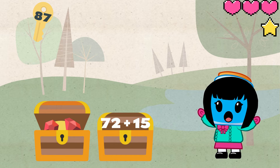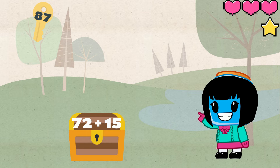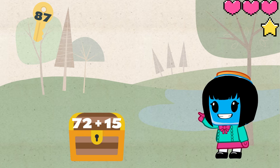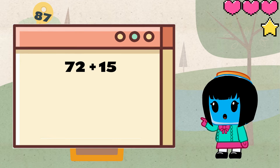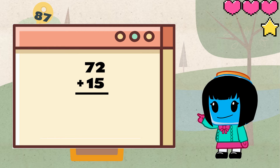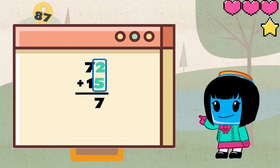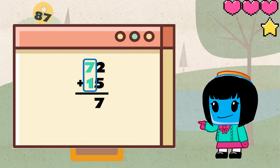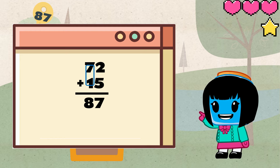Wow, we are now on the last treasure chest. Since we only have one key left we can be pretty sure that this will open the chest and that the sum of 72 plus 15 equals 87. Remember that the sum means the answer to an addition problem. Let's see if it's true. The first step is writing the numbers in a vertical column. Adding the ones place: 2 plus 5 equals 7, and then for the tens place 7 plus 1 equals 8. So that's how we get to 87.